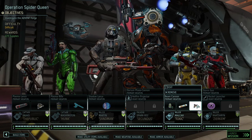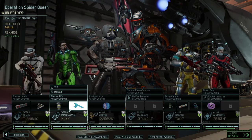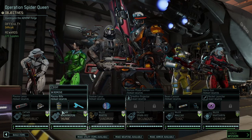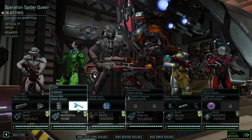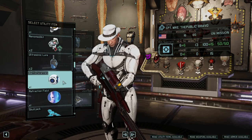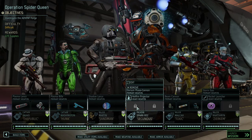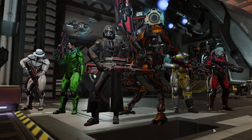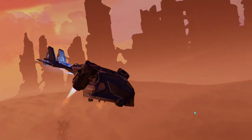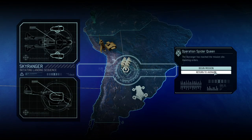Proximity mine here and we're going to take the EMP grenade. We got cover removal, anti-psi attacks. Do we have a med kit? No, and I don't want to go in without a med kit again. Mike the Public Bravo is going to take a nano med kit, so he's going to be our medic for this run. Everything else looks pretty good. I'm giving the hellfire projector another attempt to see if we can burn the enemies to a crispy pile. Let's jump into the mission.